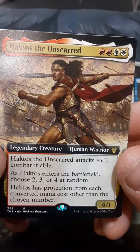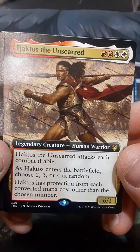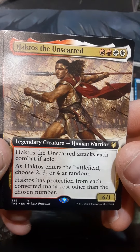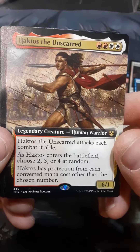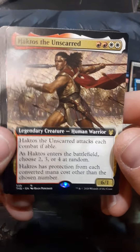Hektos the Unscarred — attacks each combat if able. As Hektos enters the battlefield, choose two, three, or four at random. Hektos has protection from each converted mana cost other than the chosen number.